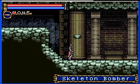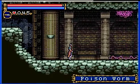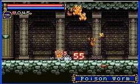And this is our first sub weapon — the crappy dagger. It only uses one heart per use, but it's really not worth it. We'll find better ones later.